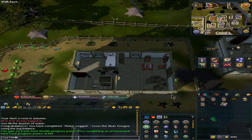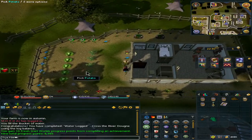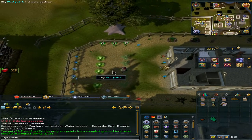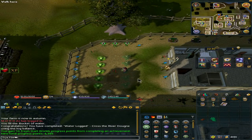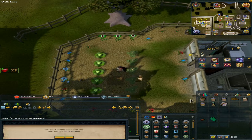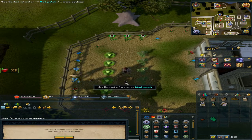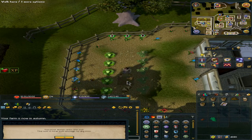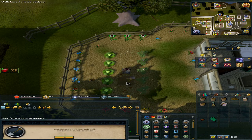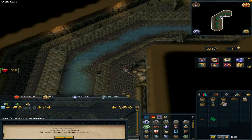Wear the gas mask and speak to Edmon again. Once that is done, you'll want to not dig the mud patch but instead add water to the mud patch — this is what the four buckets of water is used for. Once done, we gain access to digging the mud pound and we accidentally fall in.